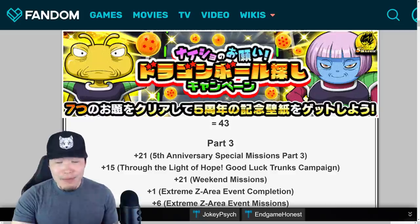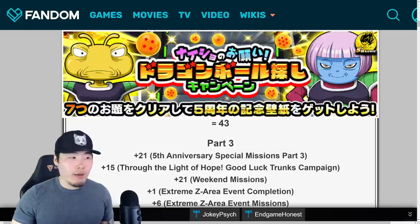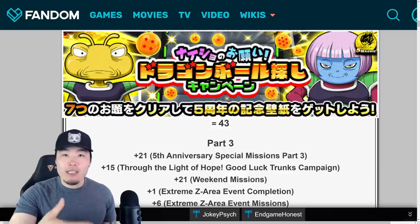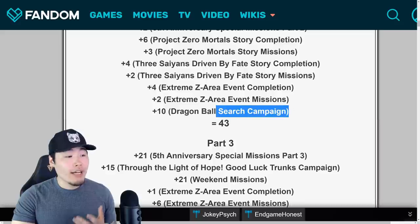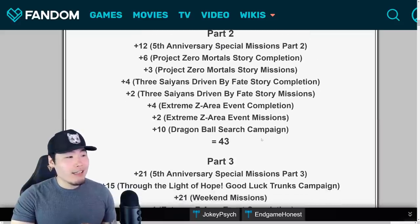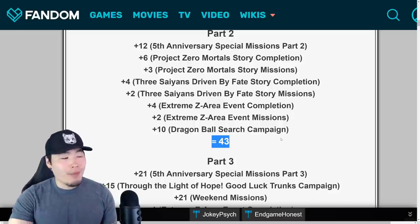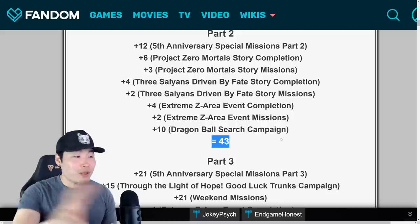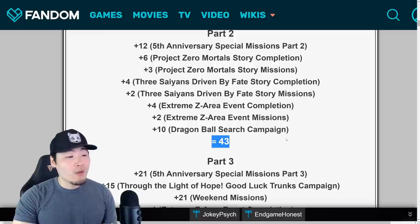Then there was a new Dragon Ball Search campaign, similar to the electrolyte campaign — a community event where we had to complete a certain number of missions or Extreme Z awakenings a certain number of times. Once we completed everything together we got 10 stones for that. Part 2 only gave a paltry 43 stones, which is kind of sad, but Part 3 makes up for it a little bit.